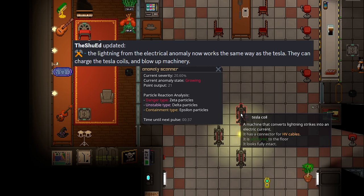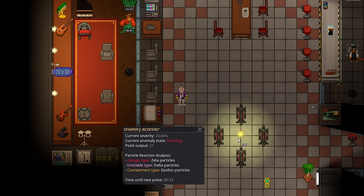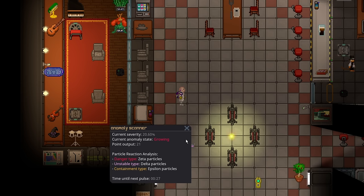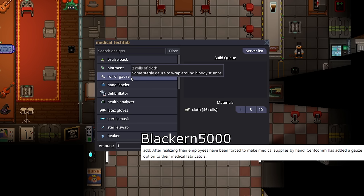Electric anomalies now specifically target tesla coils, meaning you can use the pulse of an electric anomaly to power a tesla coil. It's not entirely clear how practical this would be for generating power, but it makes it safer and it is a useful side effect of an electrical anomaly, so you can at least put it to some good use.